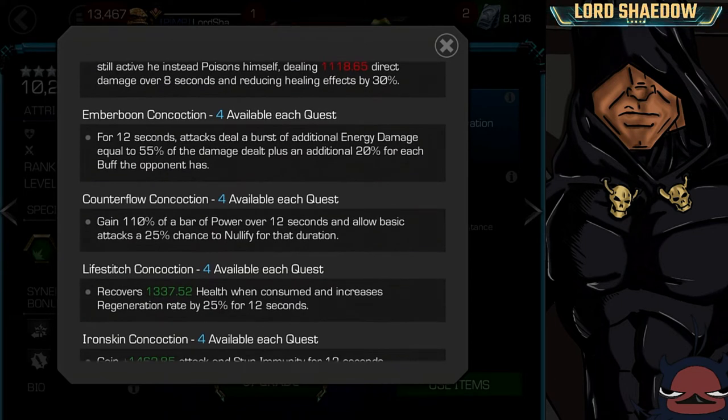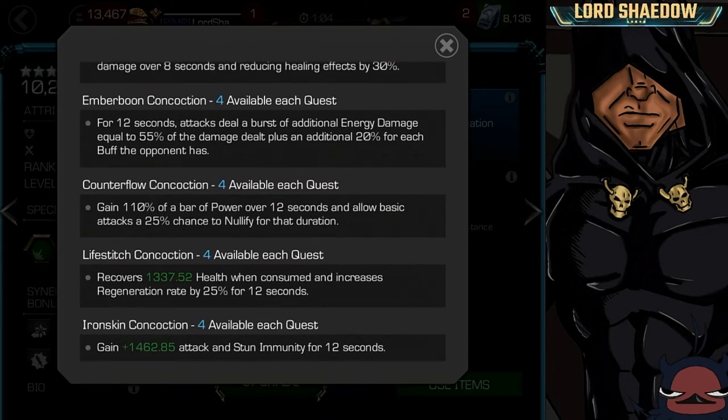His concoctions each do different things and you have four of each available per quest. So if you have a long fight and use all of them in one fight, that's it — the next fight you have nothing. That's how he is designed. Those synergy abilities allow him to regain one after a fight, but I don't think it's worth bringing those champions along.